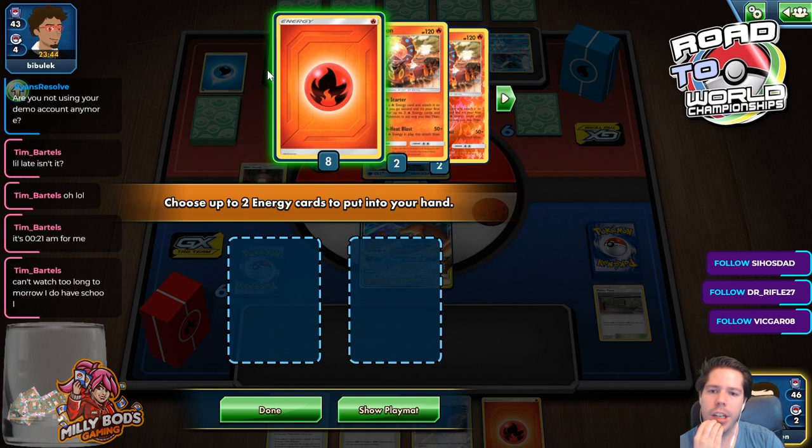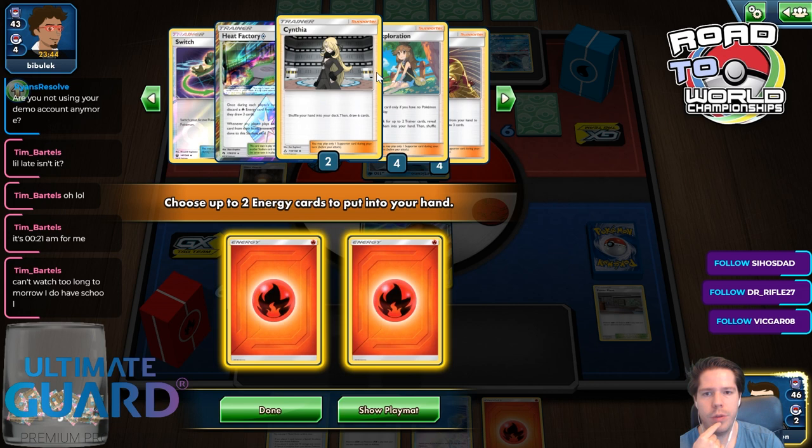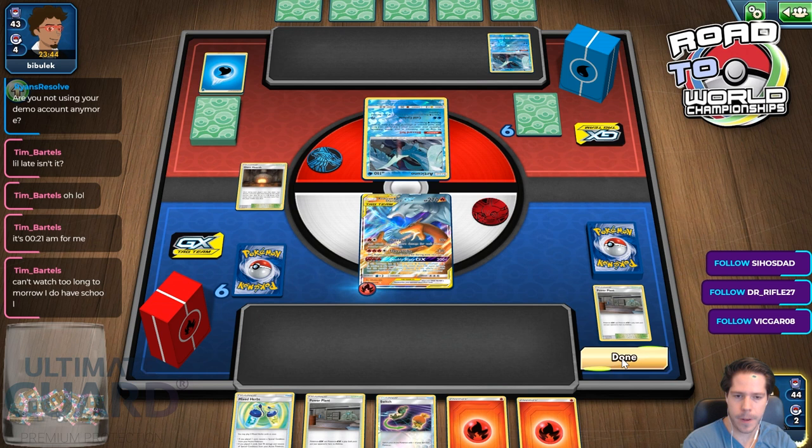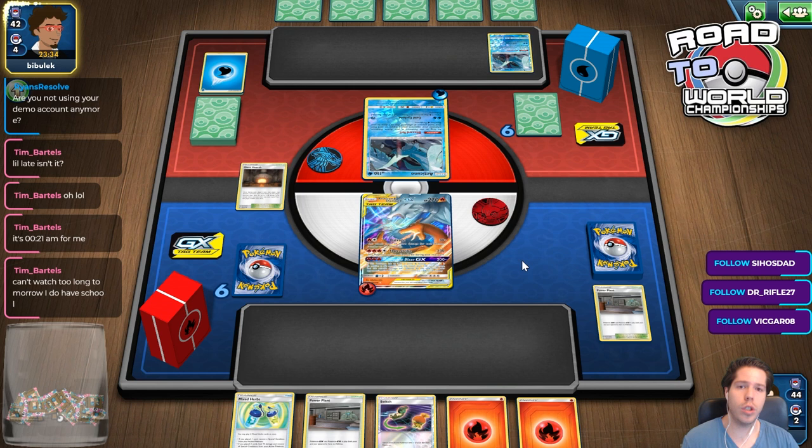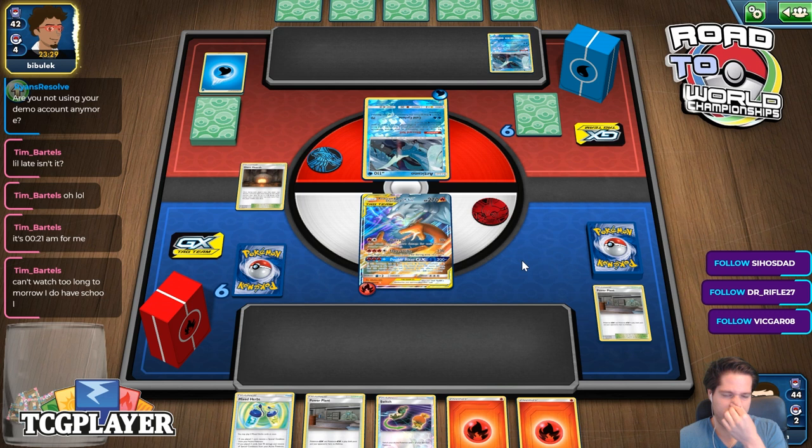Not a great start. We do have 4 Pokégears, 4 Welders, 4 Greens, and 2 Cynthia's — and we were not able to draw any of those 14 cards. Pretty unfortunate. A Quick Ball or a Volcanion would have also been a good top deck. So we have 20 good top decks — all of them are still decent top decks, but mostly the Welder, I guess.